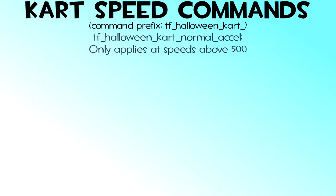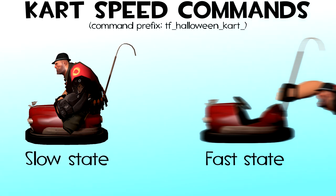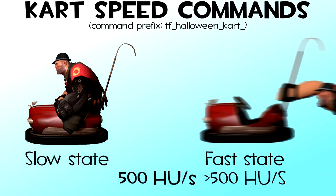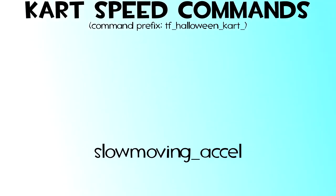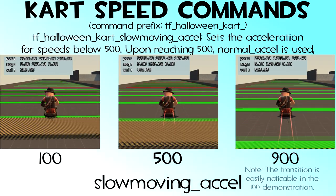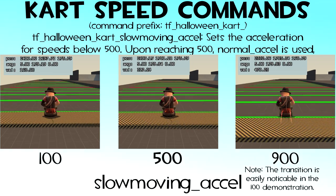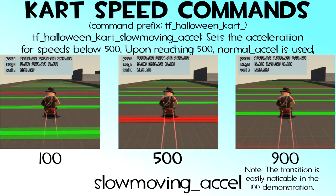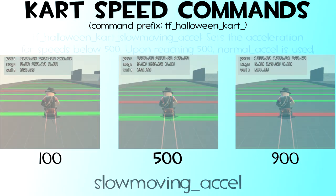Remember how I said that NORMAL_ACCEL only applies to speeds above 500? That's because acceleration commands use a certain speed system. Cars have a slow state and a fast state. When the car exceeds a certain speed — 500 by default — it is marked as fast, and if it is slower than 500, it's slow. SLOW_MOVING_ACCEL is a kart acceleration variable only used when the karts are in the slow state. So the NORMAL_ACCEL variable only kicks in once the speed gets over 500 Hammer units per second.